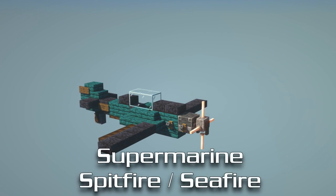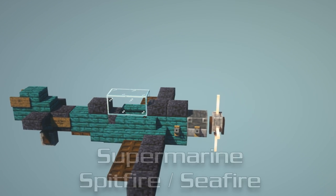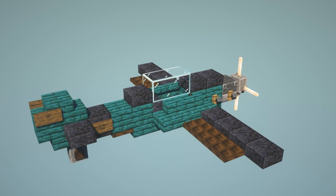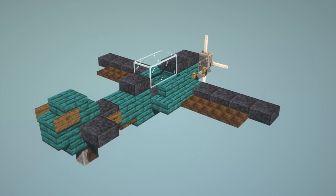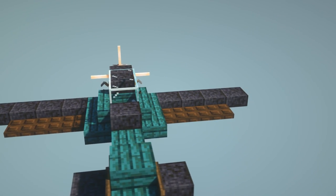In this video I'm going to show you guys how to make a Supermarine Spitfire, which also doubles as a Sea Fire in Minecraft. This plane was used heavily during World War 2 by the British Royal Air Force and also the Fleet Air Arm. If you guys are new to the channel, we do a lot of timelapses and tutorials just like this one, so make sure to hit that subscribe button. Let's get into the tutorial.